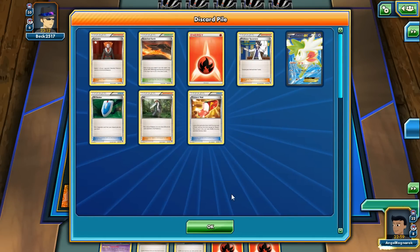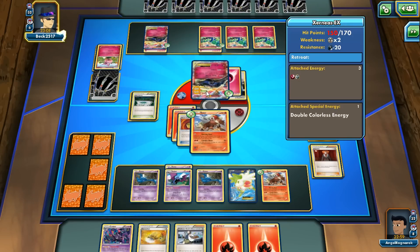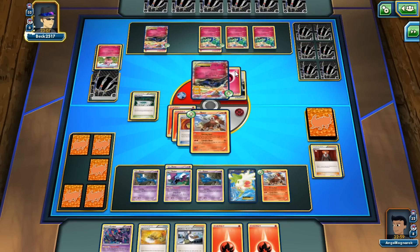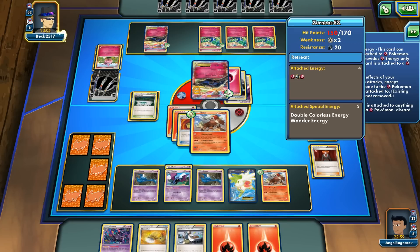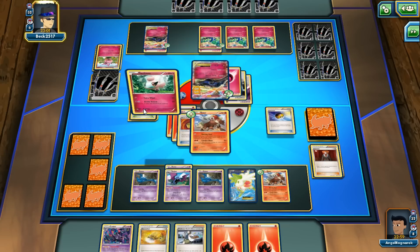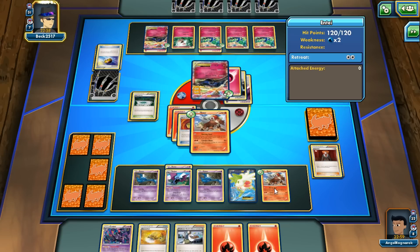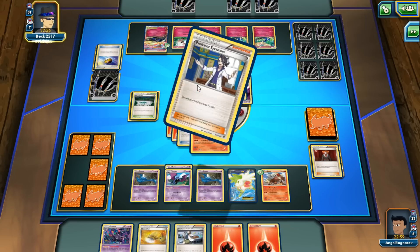We get a Fire Energy, which is okay. We get a Blacksmith — we're in good shape. He puts out the Xerneas with almost all the energy on it. He's gonna move energy on and do X Blast, knocking us out. He's gonna get another Spritzee down. We're just slowing him down. If we get a Blacksmith right here it would be really perfect.